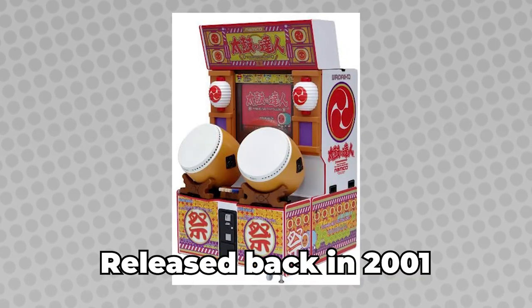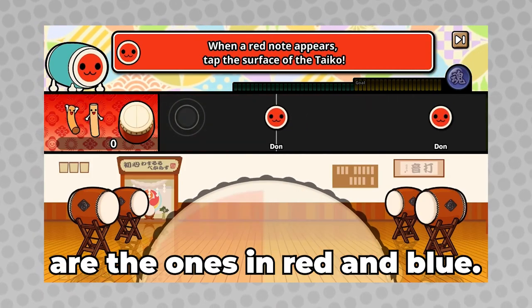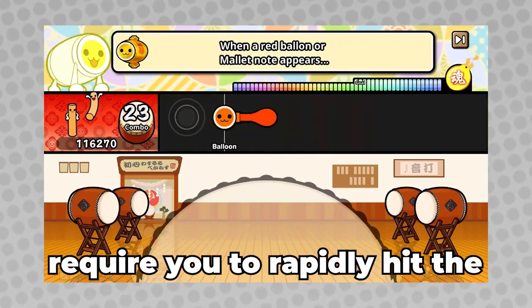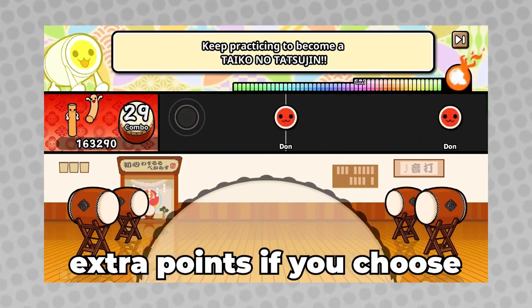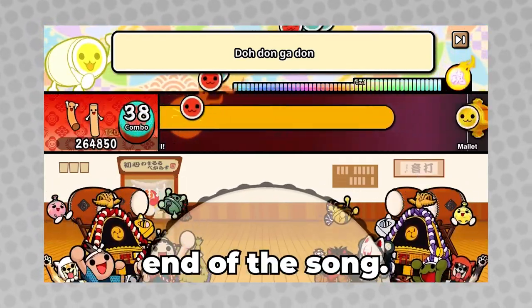Released back in 2001 as a Japanese exclusive arcade cabinet, the two notes you have to hit are the ones in red and blue. Hit the insides of the drum for the red notes and hit the rims for the blue ones. The long yellow balloon notes require you to rapidly hit the drums as fast as possible, and although not hitting them doesn't count as a missed note, you won't be given extra points if you choose not to hit them. The objective is to pass the clear gauge or get a full combo without missing a single note by the end of the song.